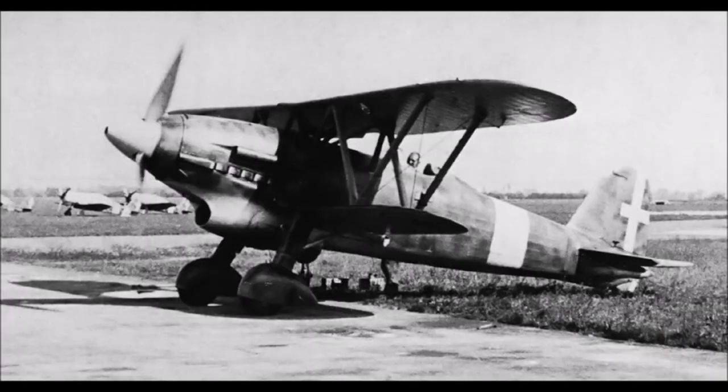At number four we have the Fiat CR42 DB. The DB is a regular CR42 powered by a Daimler-Benz DB601 engine — the same engine that powers the famous Messerschmitt 109. The DB received a stronger fuselage because the engine was bigger, and all these modifications resulted in the aircraft being 230 kg heavier than the standard Fiat CR42. Nevertheless, it would become the fastest biplane ever built with a top speed of 520 km/h. Armed with two .50 caliber machine guns, the aircraft showed impressive performance, but it was clear the era of the biplane was over.